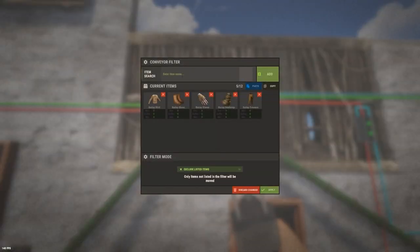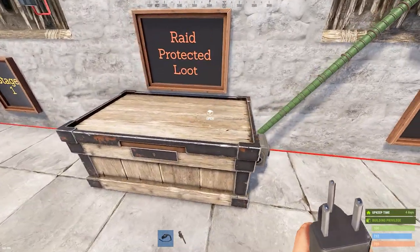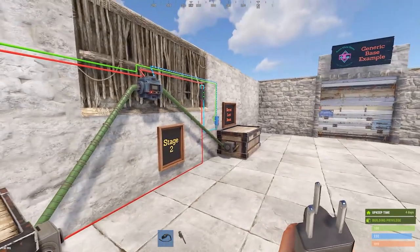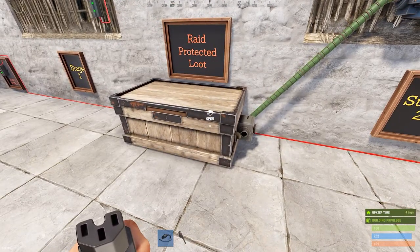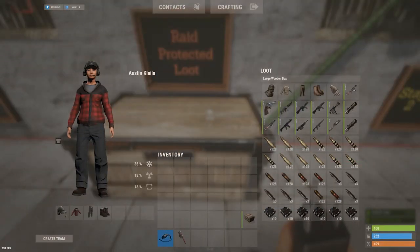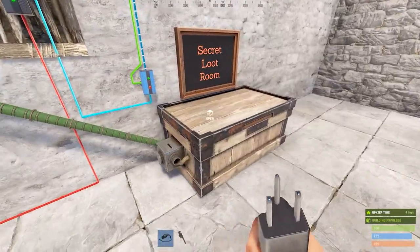For the conveyor setup, here's what I've done: I've set these burlap items as decoys — you can do whatever you want, get clever with what you put in here — and you're going to filter out those items. I've got all these burlap items and I've set this to 'exclude listed items.' So this conveyor is going to transfer everything it can see in this box except for the items I'm telling it to ignore. Those are the decoy items.